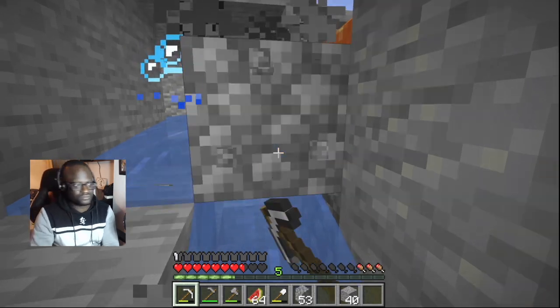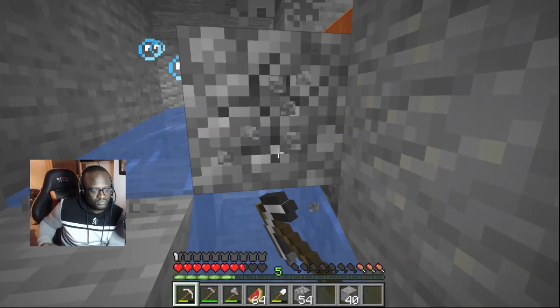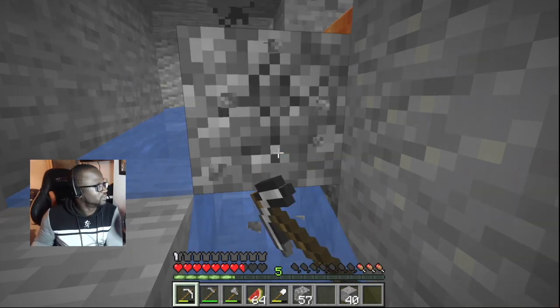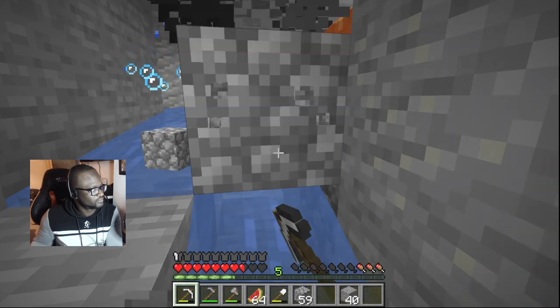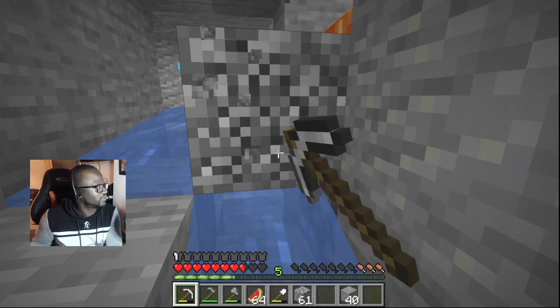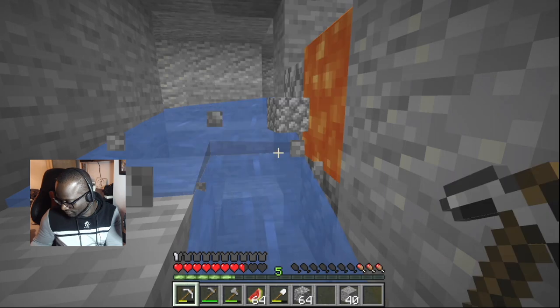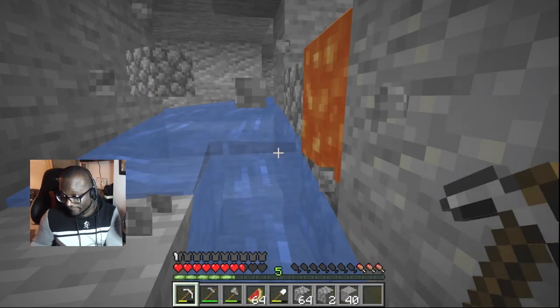I need some more stone. I just went into first person mode — here you go. I found coal. I'm just going to keep going here until I get a lot. Are you in the cobblestone generator place? Yep.